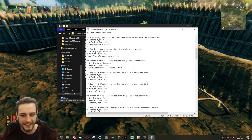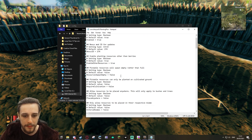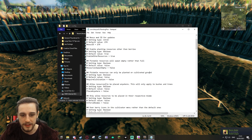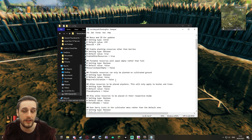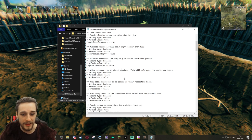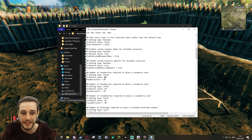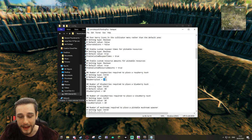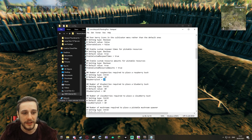You can go in there and it does look a little bit confusing at first, but if you're going in here you may well have an idea of what to do already. The simplest way to look at it: 'pickable resources can only be planted on cultivated ground' — this is set to false, so I can plant them anywhere. However, if I wanted them to only be planted on cultivated ground I can change this false value to true. You know, 'number of raspberries required to place raspberry bush' — the default is 10. But if we wanted to reduce that we can make it any number we want. Just change that number, save it, restart your game, and you'll be good to go.